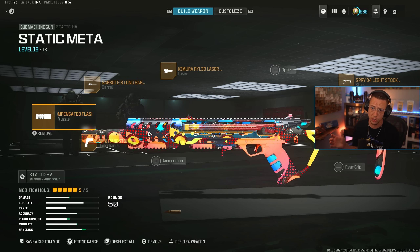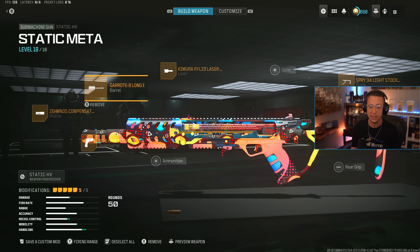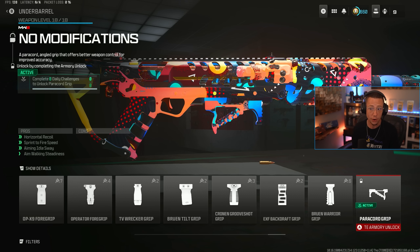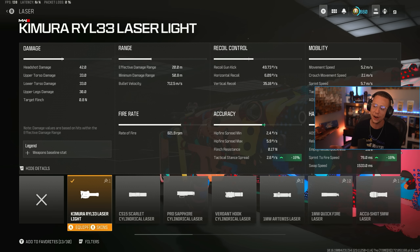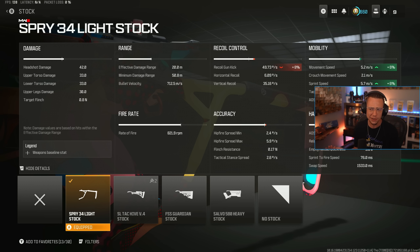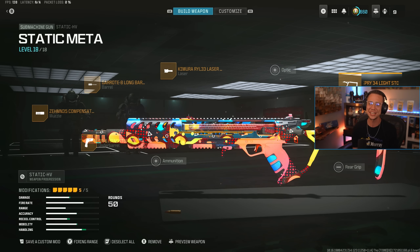You pair the STG with the Static HV, which covers all your close range. Phenomenal TTK — similar to the Wasp 9 but with way better range. You're a little limited on attachments, but ZEM35 compensator is a great choice. DR6 or paracord under barrel would be very good depending on how much control you value. Long barrel for better range and velocity. 20-meter damage range on an SMG for the fastest TTK is pretty crazy. Kimura laser for better ADS and sprint to fire. The Spry 34 light stock for better movement with no significant cons to recoil — this thing just fries.